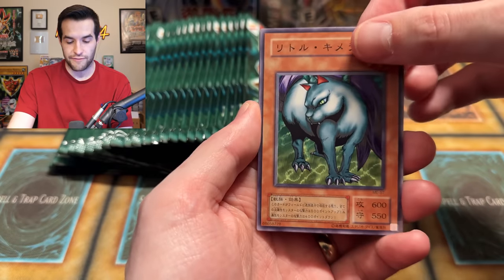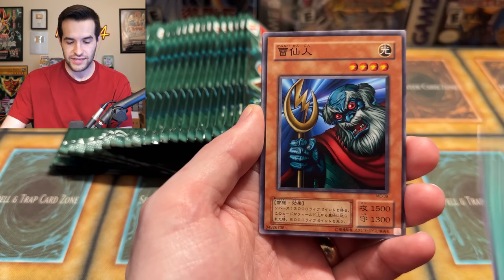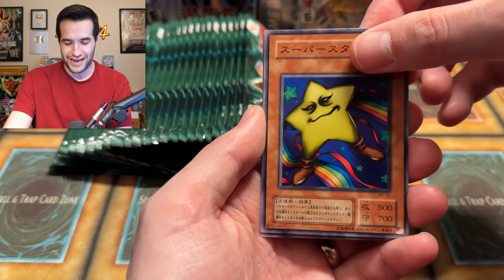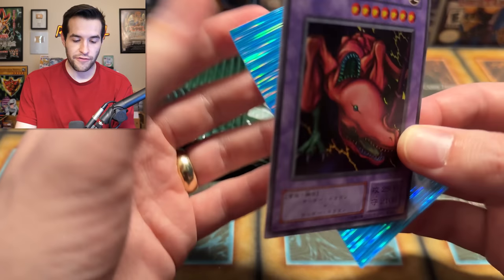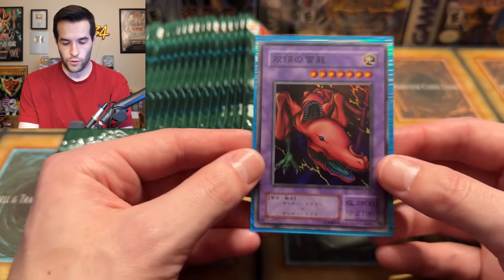A Little Chimera, a Stimpak — I feel like this is green in our artwork, isn't it? We have a Morinphen, a Little Spoiler, an Ocubeam. We got something — Twin Headed Thunder Dragon! Very cool. Let's sleeve it up with our Blue Rain sleeves. Very beautiful, looking good. This is a really fun opening — this is a set that I have never even opened before.